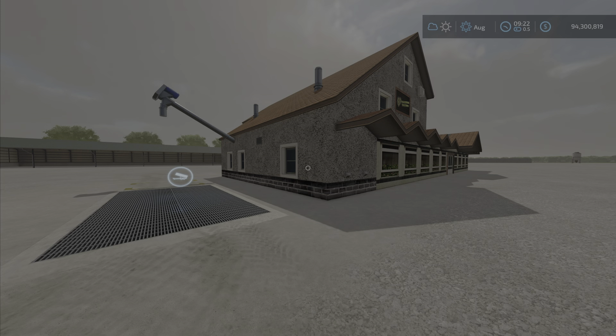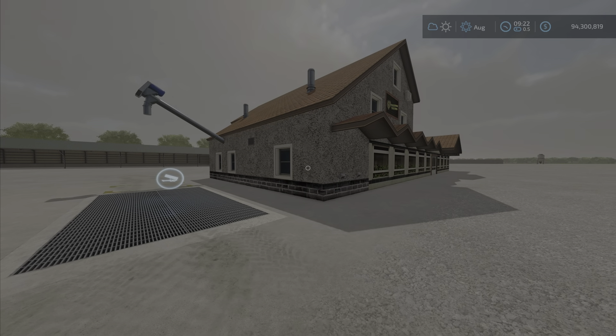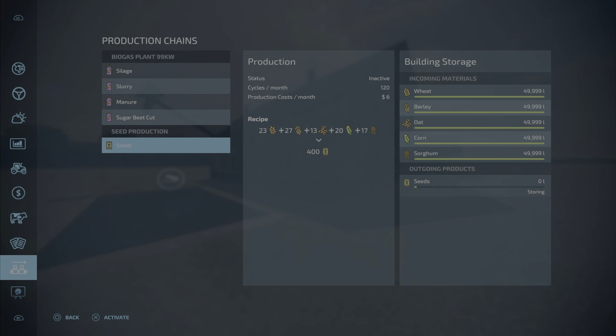Let's have a look at it in the factories menu, because that's where we're going to see it. It's going to take wheat, barley, oat, corn, and sorghum, and it will hold 50,000 liters. I just did a quick start on it, that's why there's 49.9, but 50,000 liters of each.